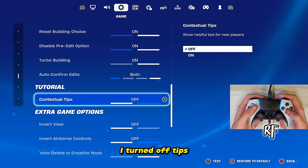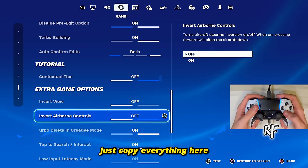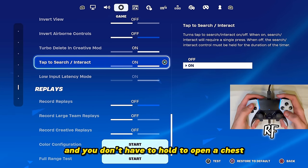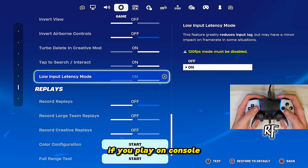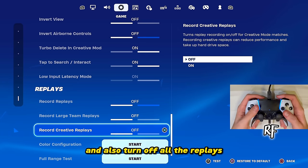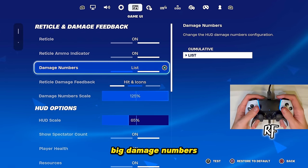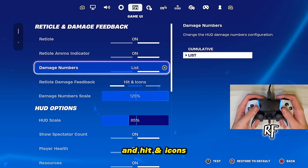I turned off Tips so nothing pops up while I'm playing. For the extra options just copy everything, but make sure Tab to Search is on — this lets you press Square once to open a chest without holding. Also make sure Low Input Latency Mode is on if you play on console, as this reduces input delay and lets you edit faster. Turn off all replays because those also give you input delay. For reticle settings, make sure damage numbers are set to List and Hidden Icons.